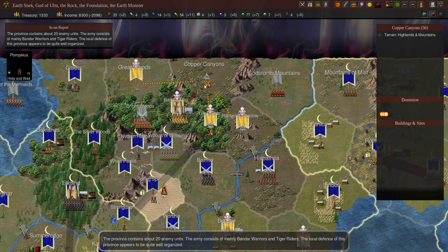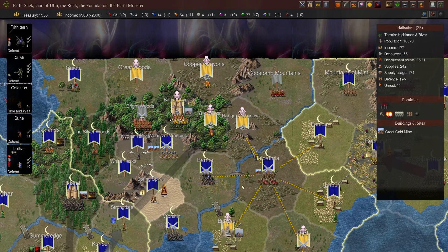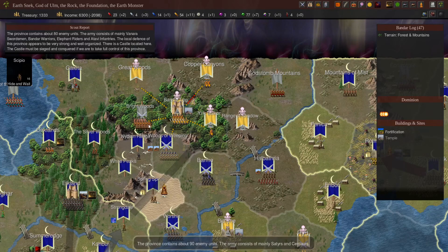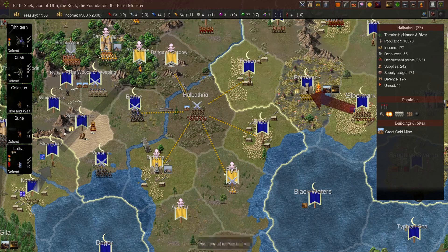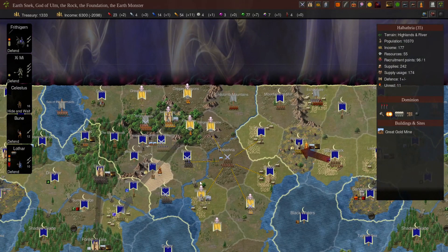By having all these scouts, we can see the locations of all their armies and where they can move. For example, the army in the Copper Canyons can move to the Great Woods, Bandar Log, Rick Balcour, or Ranger's Shadow. From here we can decide where we want to fight — they can only go into one of these places. We have too many armies compared to what they have, so the enemy doesn't really have the ability to combat us in terms of tactical movement.